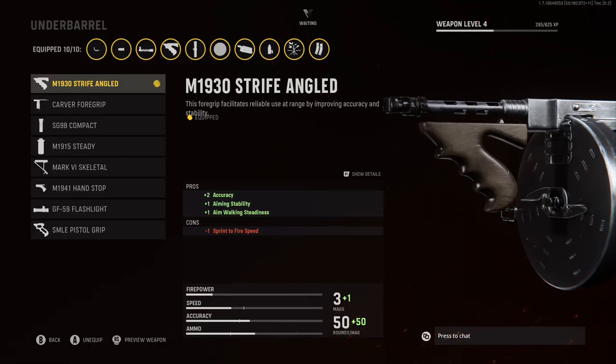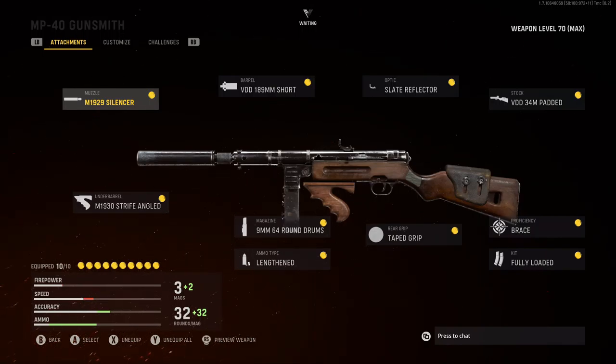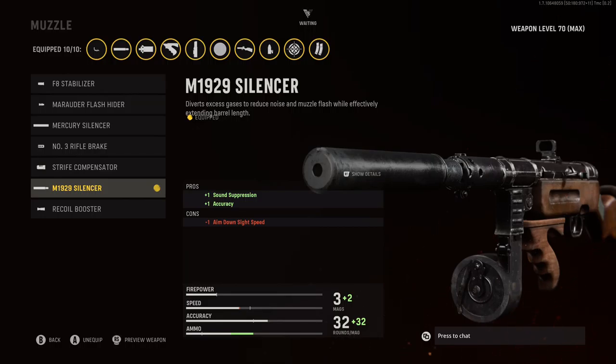For the Ammo Type, I'm going to be rocking the Lengthen for that plus 3 bullet velocity. And for the Underbarrel, I'm going to be rocking the M1930 Strafe Angle for that plus 2 accuracy, plus 1 aiming stability, and plus 1 aim walking steadiness.